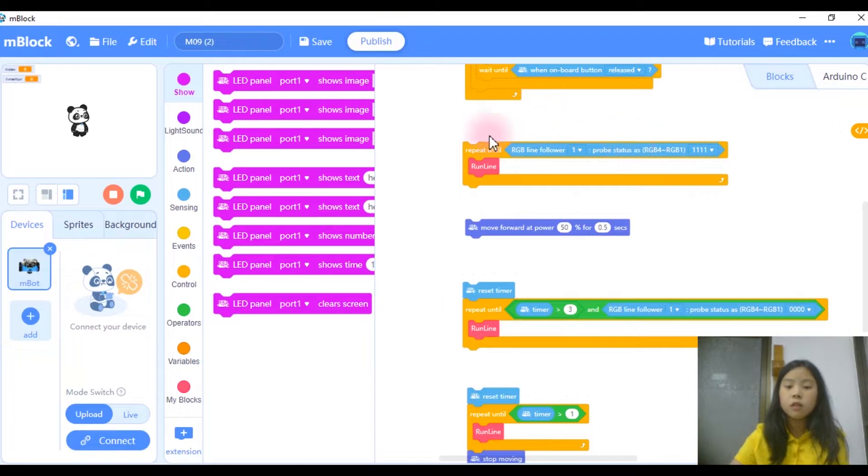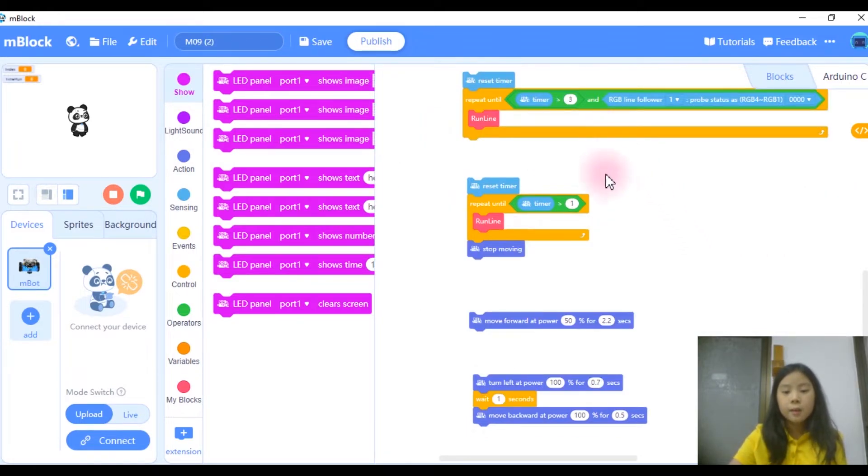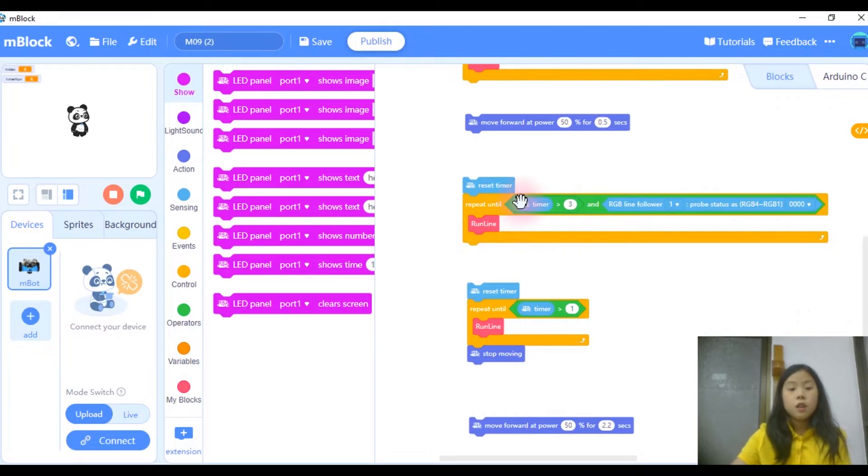I run line until 1, 1, 1, 1, which is the black circle — we always want to pass it so our Mbot doesn't go crazy and run around in circles. We move forward to pass over the circle. Then reset the timer and run line until timer is more than 3 and the RGB line follower detects 0, 0, 0, 0. We set a timer because there are many pathways with 0, 0, 0, 0 — we want the one closest to M09.